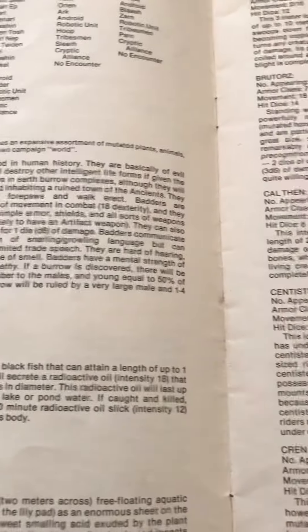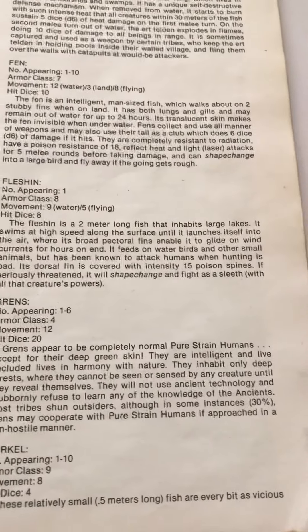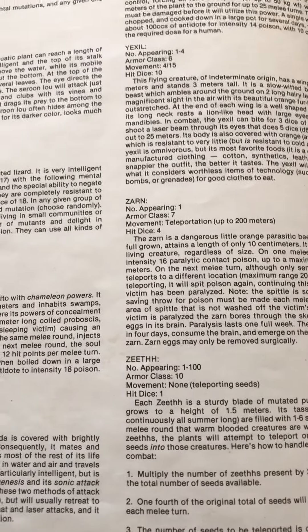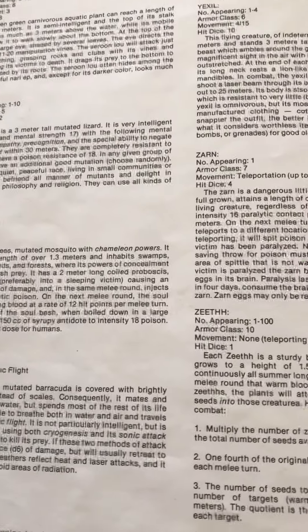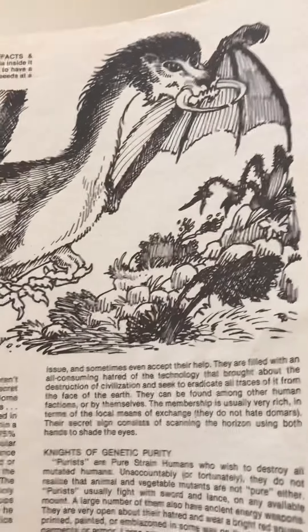There are a bunch of monsters and almost no pictures of them, but most are just mutated plants or mutated animals — like the grims, which are basically green humans who live like elves. There's a sep, which is like a land shark. The saurin and the sleethe are mutated lizards. There's a picture here and there but not many. This is the yezel.